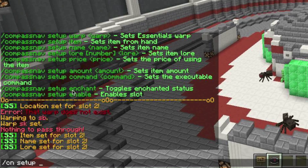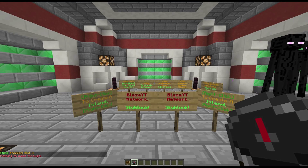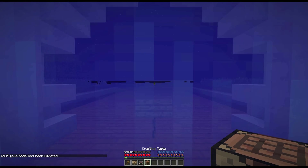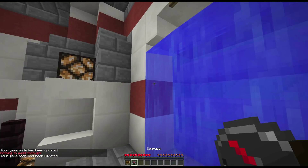There's also slash cn setup chat, which supposedly toggles enchantment status, though it never worked for me. The last command is slash cn setup enable, which enables the slot so it shows in the GUI menu. Once I enable it, it shows 'Skyblock' in the menu. If I click on it from the hub, I teleport right to Skyblock.